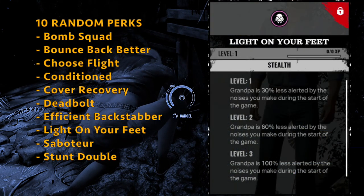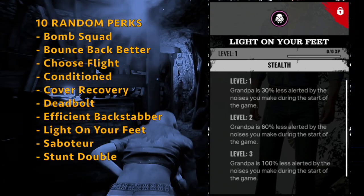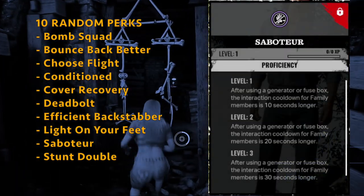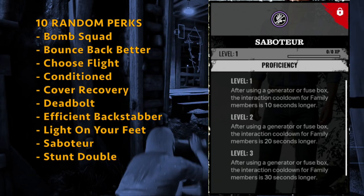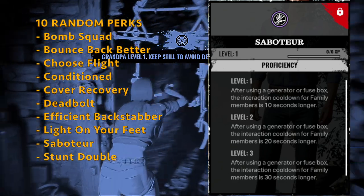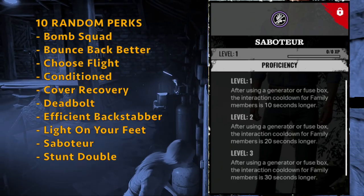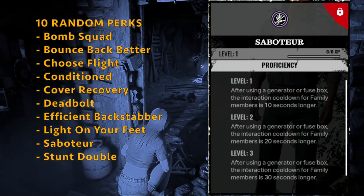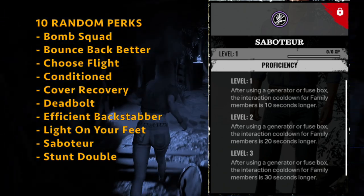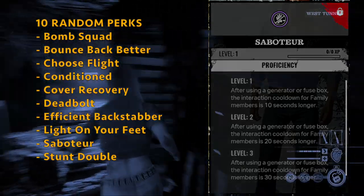You get Light on Your Feet — Grandpa is 100% less alerted by the noises you make during the start of the game, though nobody cares about this one at the moment. You get Saboteur — after using a Generator or Fusebox, the interaction cooldown for family members is 30 seconds longer. I don't find much use for Saboteur, because what you want to do at the exit is lockpick the lock first and then use the Generator — so once you do the Generator, you escape. Unless you have teammates still on the map, so it could be situational.